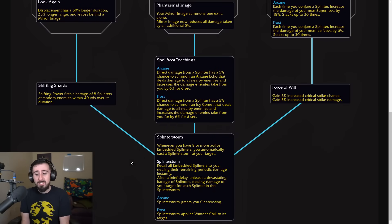Let's read the bottom node next, which says Splinter Storm. Whenever you have 8 or more active embedded splinters, you automatically cast a Splinter Storm at your target, which recalls all embedded splinters, dealing their remaining periodic damage instantly. After a brief delay, it unleashes a devastating barrage of splinters, dealing damage to your target for each splinter in the Splinter Storm. It also gives you either Clearcasting or applies Winter's Chill to its target.